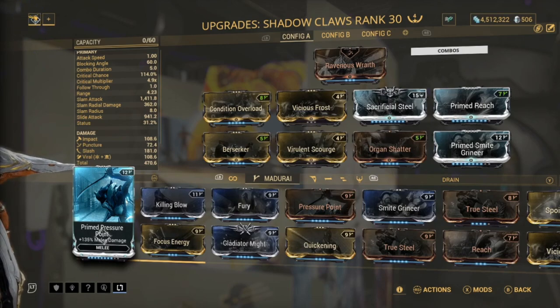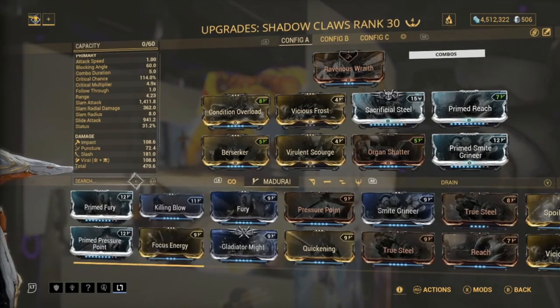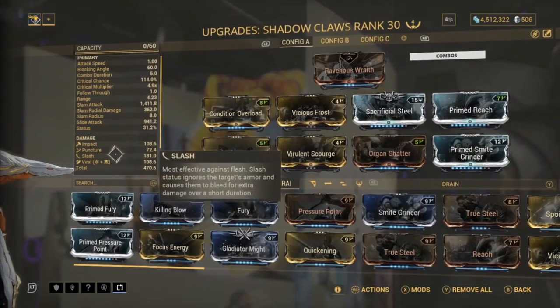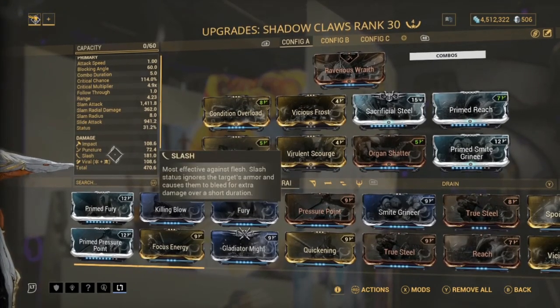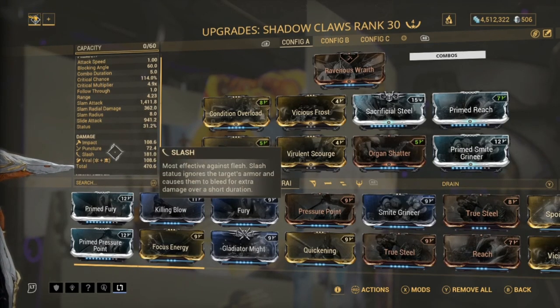Having Condition Overload is much better for damage over time. Think about it - Prime Pressure Point gives 165% damage on every hit, but with Condition Overload you can do 400-600% more damage with the right elements, and if you have friends helping out with a Cedo or nuker, you can stack even more status types for extra damage.